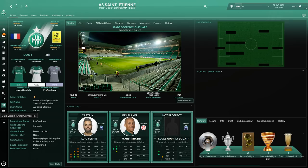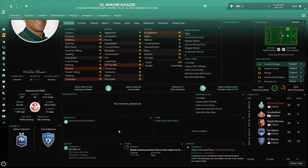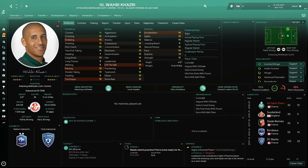Next is Saint-Étienne — the joint most successful team in France, having won the title 10 times. They haven't won it since 1981, and your mission is to overtake PSG and bring the titles back. They got relegated to Ligue 2 in 2004 but won promotion. They have a 42,000-capacity stadium. Your key prospect is Lucas Goncalves, though he's not great. Your main key player is Wahbi Khazri — a left winger, aged 28, with good value and very good quality from the left or as an attacking midfielder.